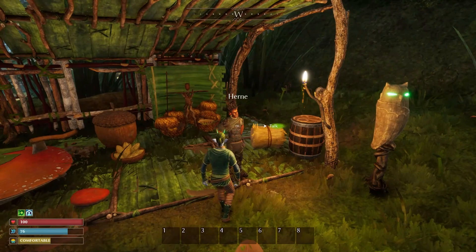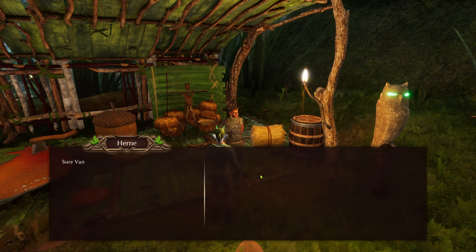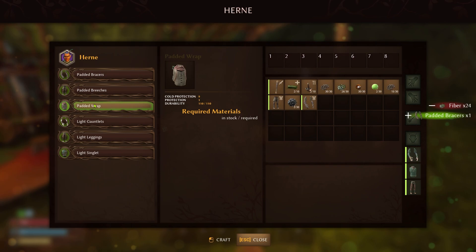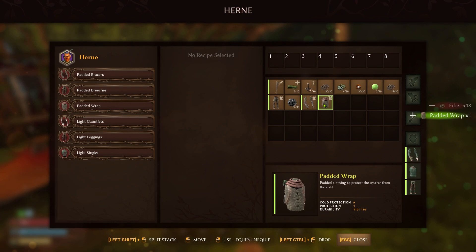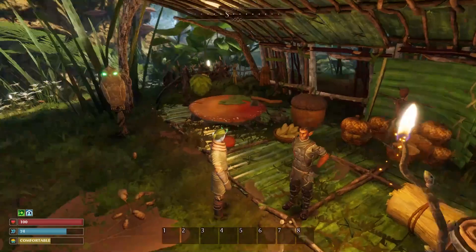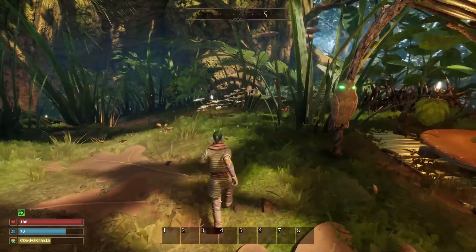As you come to the end of the tutorial section and make your way to the overworld, you'll notice an NPC just to the right hand side called Hearn. You want to stop by him first as he provides a couple of armor sets that you can craft from him. I do highly recommend getting the padded armor — not the best in protection, but it is the best in cold protection, which I really recommend getting at the start of the game.